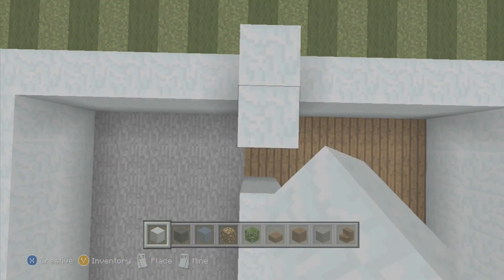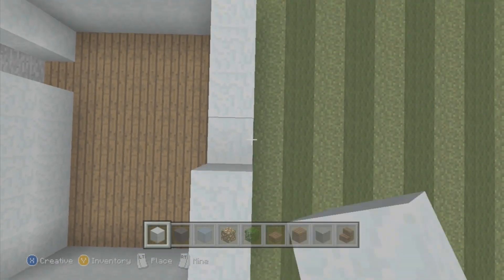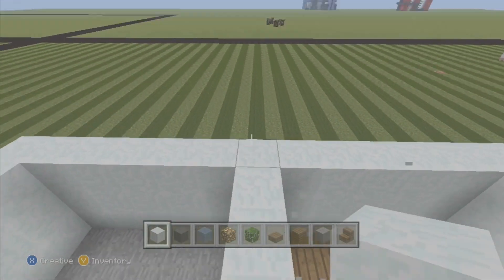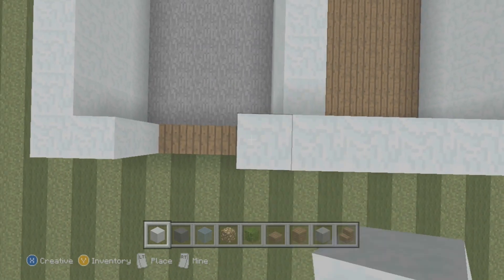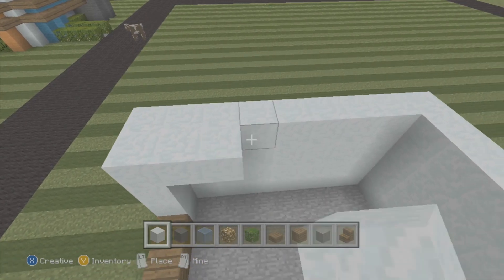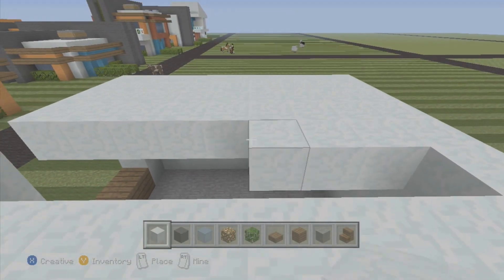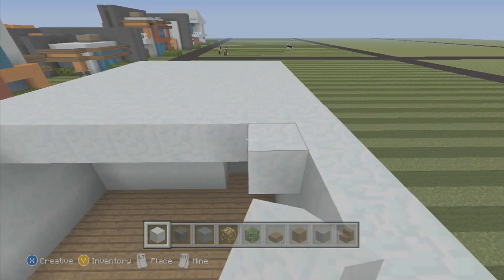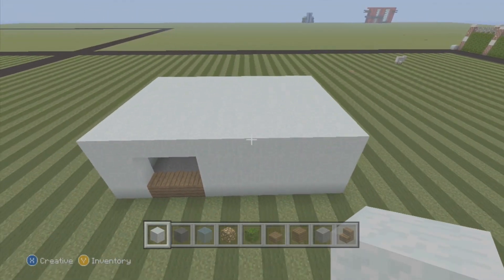That's two layers high now; we're on the third layer. Now that's done, we're going on to the fourth layer. There we go — on the fourth layer I'm going to fill it in solid on both parts of the build. Once that is all done, make sure you guys pause the video here and resume when you guys are ready.